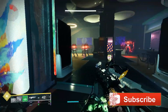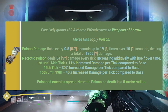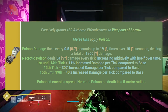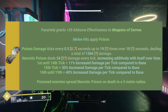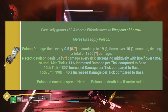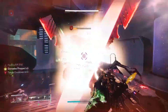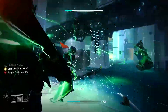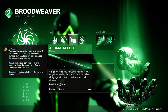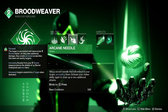When damaging an enemy with a charged or uncharged melee, the Necrotic Grips' intrinsic trait called Grasp of the Devourer kicks in, applying lingering poison damage to your target. When that target dies, the poison spreads to nearby enemies, and when those enemies die, more poison gets spread if anything's still alive. This synergizes so well with the new Arcane Needle melee, which has a total of three charges, allowing you to sling Strand Needles at enemies anywhere on the field — and it only takes one to trigger the effects of Necrotic Grips.